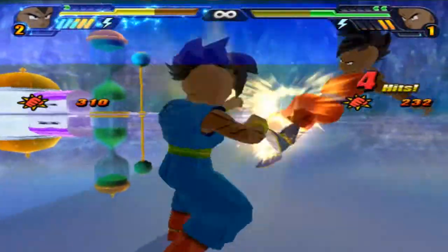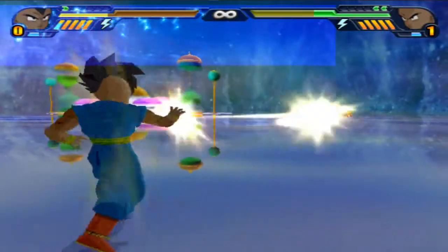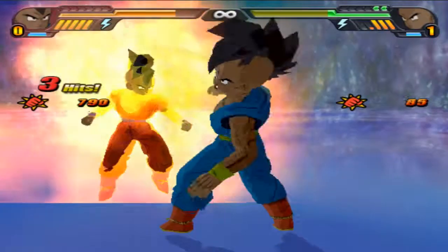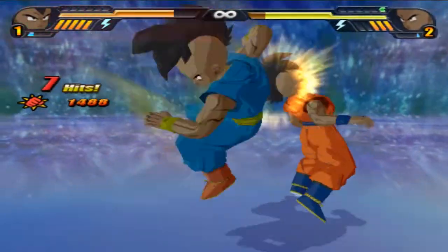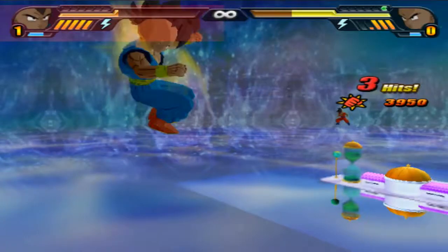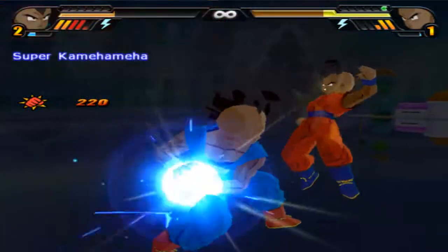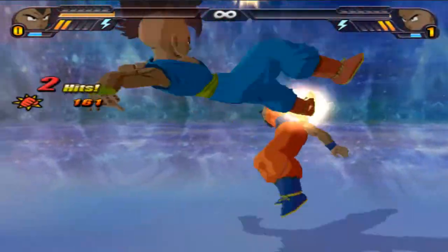Vegeta, you wanna do something with that max power? Maybe an ultimate? Wild sense from default, default charging, default at full power. BBP from default, we got a clash. Default wins. BBP from default again — Vegeta gets out of it. Wild sense from Vegeta, behind default. Default doing B2s, default charging, opens with full power. Super Kamehameha from default misses. A little melee, then Super Kamehameha from Vegeta at full power connects — oh my god, 13k points of damage! Vegeta wins it.